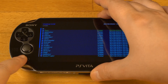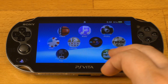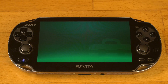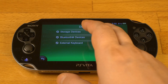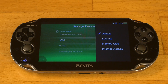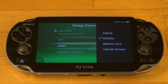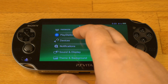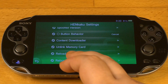Once complete, I close VitaDeploy and go to Settings, Devices, Storage Devices, UX0, and I'm choosing SD to Vita. Now I'm going to UMA0, choosing memory card, going back, entering Henkaku settings and rebooting.